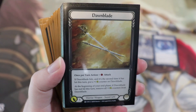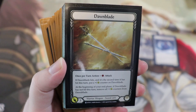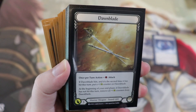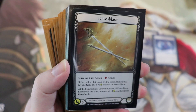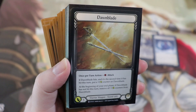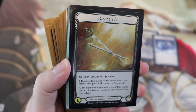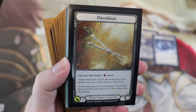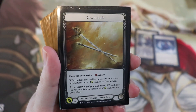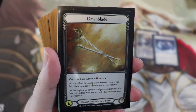Dawnblade costs one action and has three attack. If it hits and it's the second time it has hit this turn, put a plus-one counter on Dawnblade. At the beginning of your end phase, if it has not hit this turn, remove all plus-one counters. In all the games I won — and even the game I lost — I always got a counter on Dawnblade. With one counter it's busted; with two counters it's just game over. Attacking for five every turn plus all our buffs — there were multiple turns where I attacked for 16 in a single turn with minimal effort.